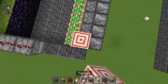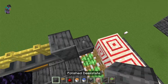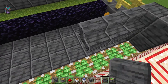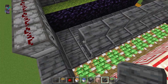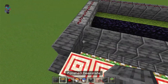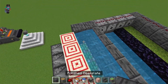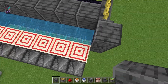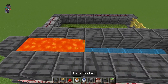Then we will place target blocks on top of the regular pistons, and then a block there. Then you will need to place some blocks here, fill the stairs with water, then you will place a ring of blocks above the stairs making a chamber for the lava to sit in.